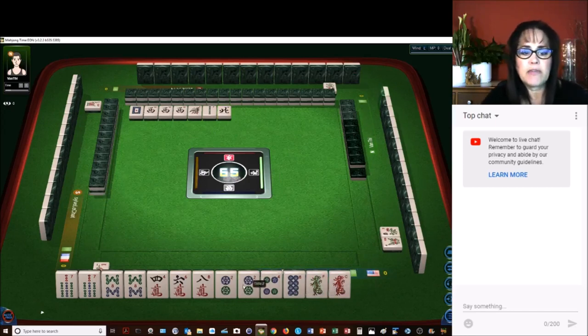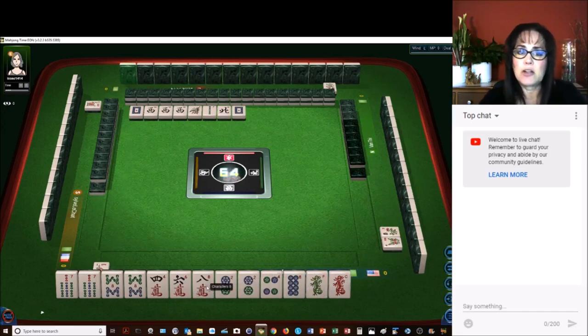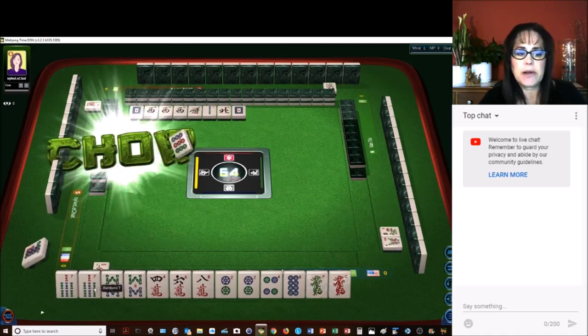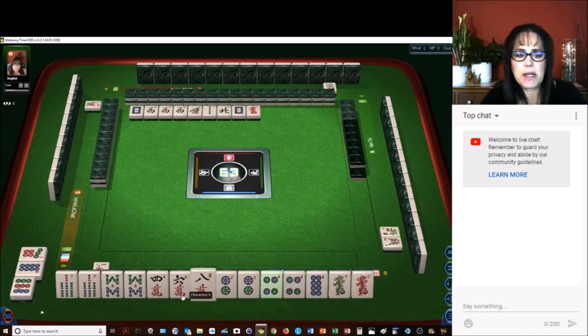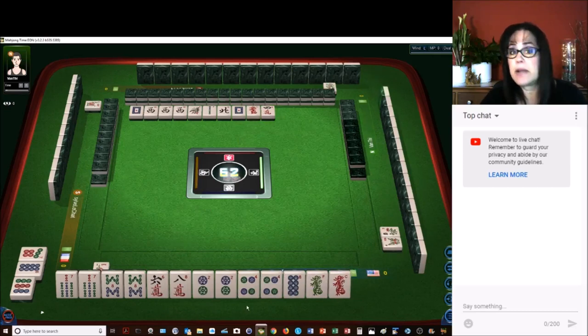Right now we have three pairs and a potential chow. The 6-8 in cracks — that's a potential chow. Technically we could break up these two pairs here since they're sequential; we could do 6-7-8 or 7-8-9. There's another pair, so let's get rid of the 4-crack. We have 4 pairs now and potentially we could pong. Pungs are three of a kind.